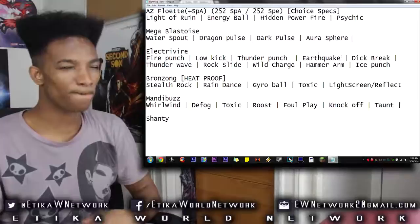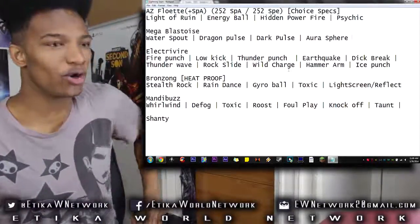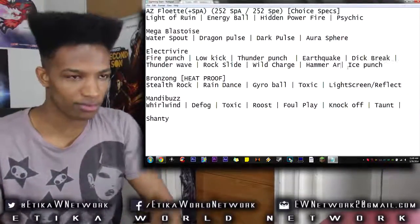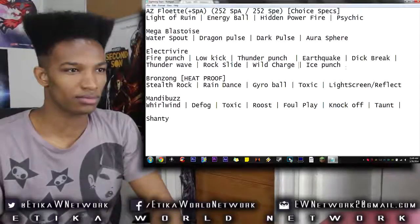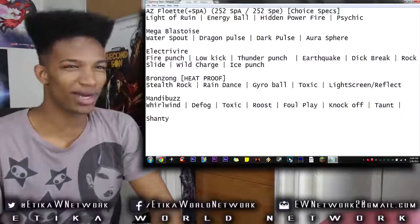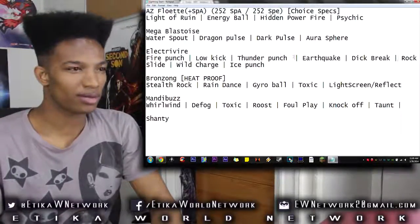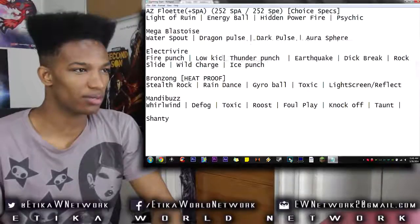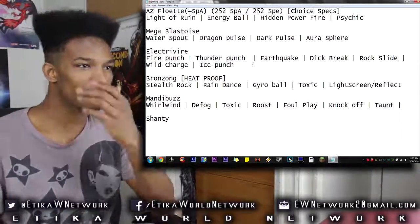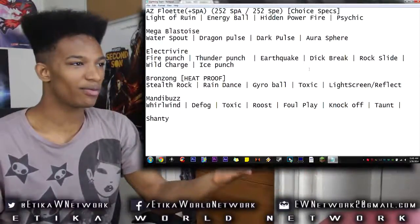We're going to keep Brick Break. We are going to go for Wild Charge — no Hammer Arm. Rock Slide — no Thunder Wave, we ain't doing none of that. Brick Break, Earthquake, Thunder Punch, no Low Kick. This is the tough one now. We have Fire Punch, Thunder Punch, and Ice Punch. We have Earthquake, Brick Break, Rock Slide, Wild Charge.